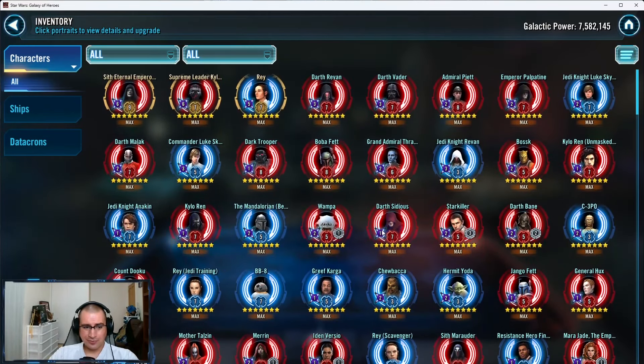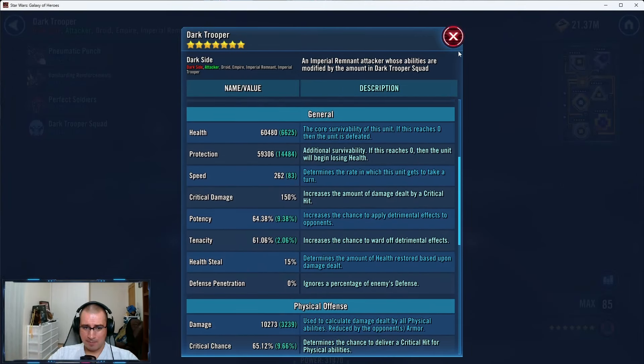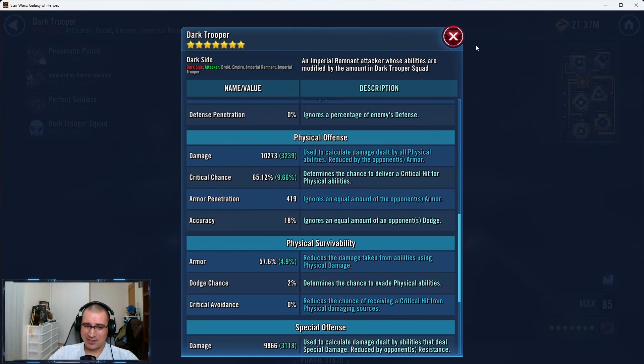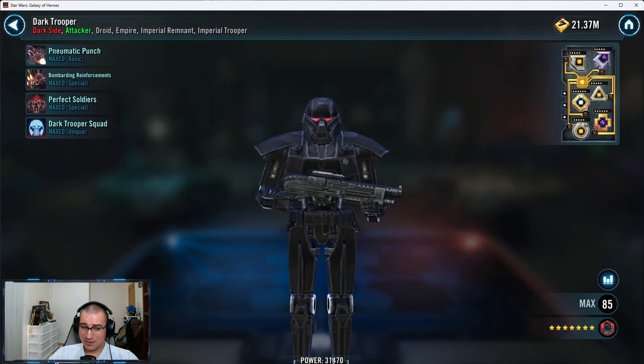I like that you have Zori Bliss and Marin; for the most part your relics are fine. Some weird things though — a lot of things seem to stop at R5 as fine, but then you go over-investment for things like Dark Trooper C at R8. R5 is fine for Dark Trooper, R7 at most — R8 is definitely too expensive, especially without all six-dot mods.